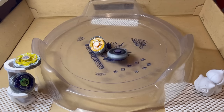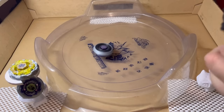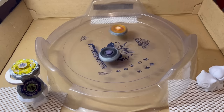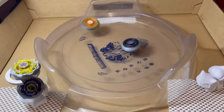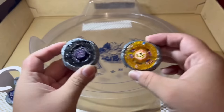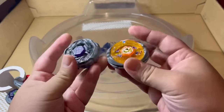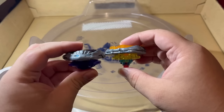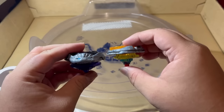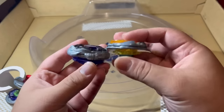Looks like Sagittario is trying its best regardless of how low the spin is, and now the score is 1-2 for Diablo Nemesis. Unfortunately Sagittario couldn't beat Diablo Nemesis this time around, and now the score is 1-3. I think the key difference in this battle was the height difference — the Flash Fusion Wheel is probably hitting the slanted part of the Diablo Fusion Wheel, so it might just be a height mismatch for this matchup.